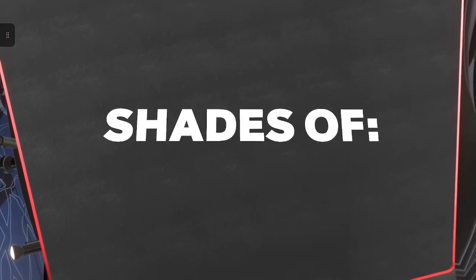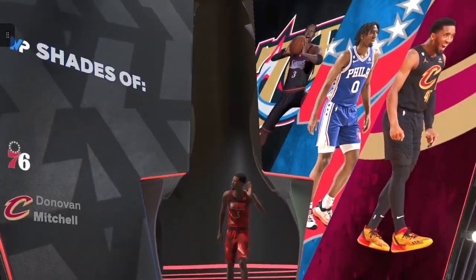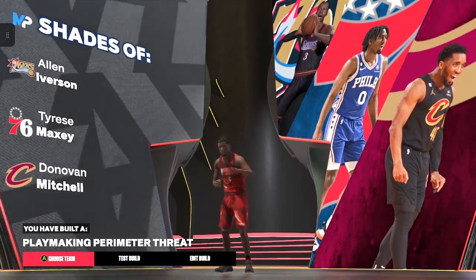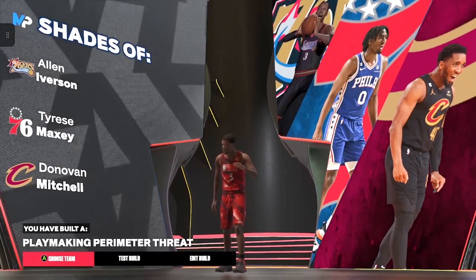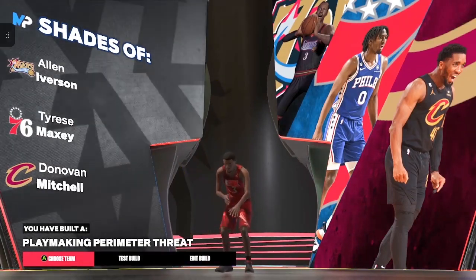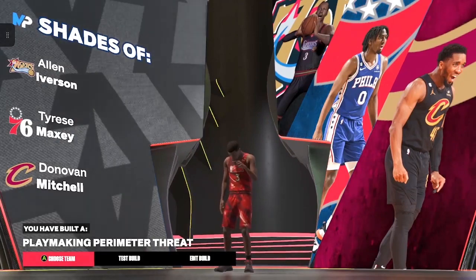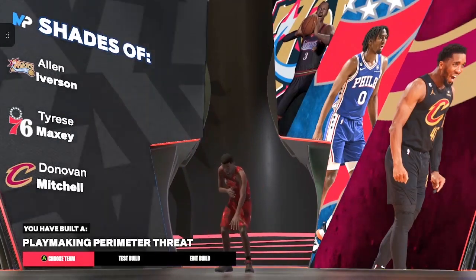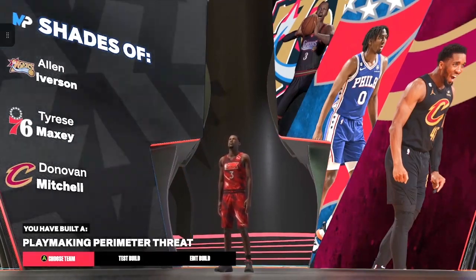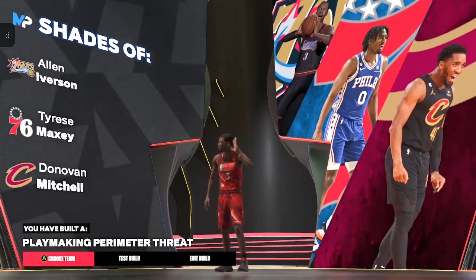Now let's look at your shades. You got a playmaking perimeter threat with shades of Allen Iverson, Tyrese Maxey, and Donovan Mitchell. I believe that is a good shades of for you guys. This is also like that Jamal Crawford build I got out there for you guys. This build will work out for you guys that like dribbling and shooting, and also for those that want to dribble and get to the rim. It's a balanced build — you can do some playmaking, ball handling, shooting, get to the basket, and play some defense. Make sure you guys like, subscribe, hit the notification bell. This is DC here on DC Built That, and like always — peace.